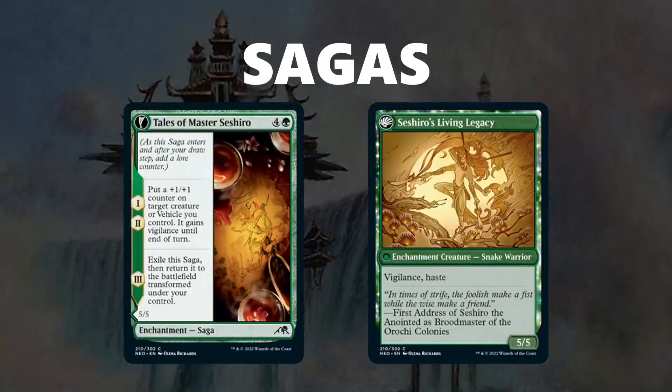Next up is Sagas, a returning mechanic with an interesting twist this time around. A saga comes into play with a lore counter, and you do the Chapter 1 ability. After your draw step, you add a lore counter and do the next chapter ability. With Tales of Master Sashiro, you put a +1/+1 counter on target creature or vehicle and give it Vigilance until end of turn. The cool twist is that all sagas in this set will exile themselves and come back as creatures — Tales of Master Sashiro becomes Sashiro's Living Legacy at Chapter 3.